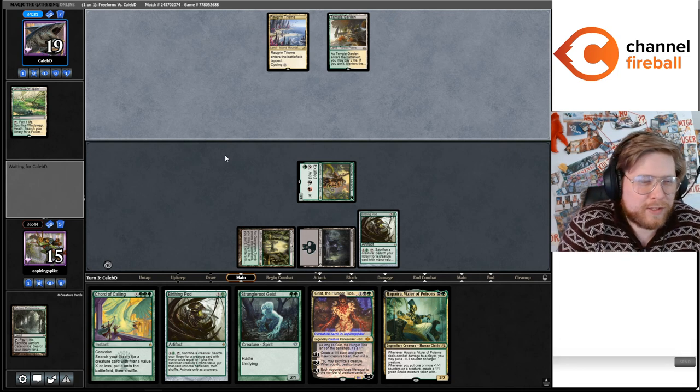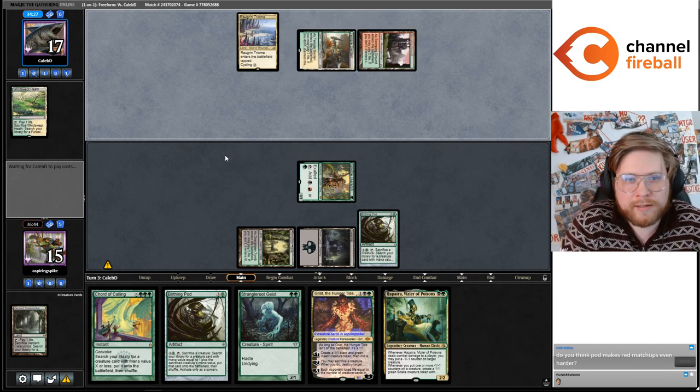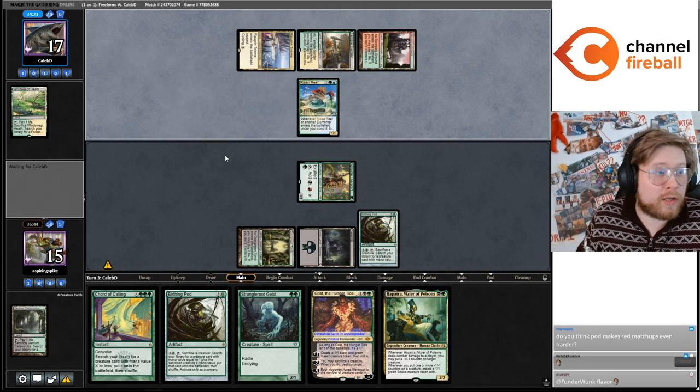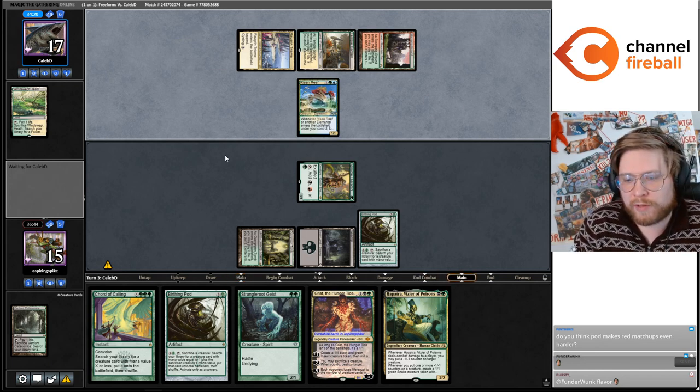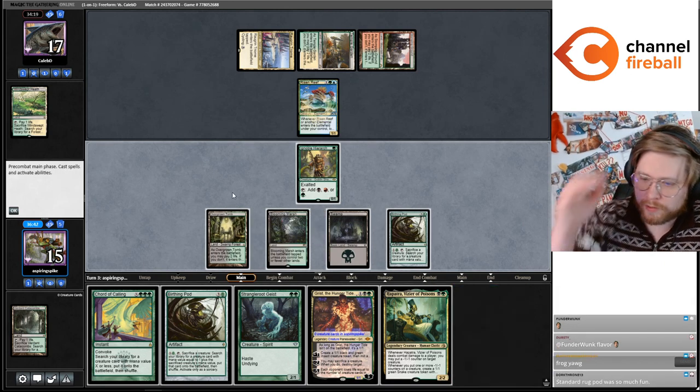Croaking Counterpart on Yawg, okay — be pretty funny. I think Pod makes red matchups even harder. Burn is somewhat popular I guess, but you can compensate for that with, like, sideboard cards. They can play a lot of Kitchen Finks. Maybe, maybe not.